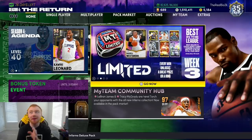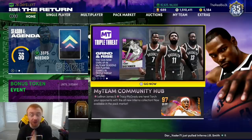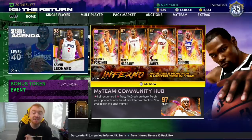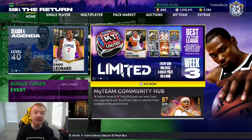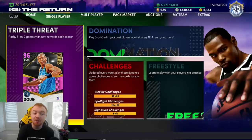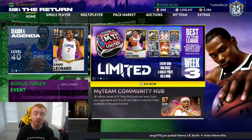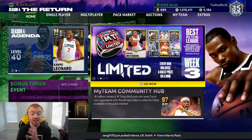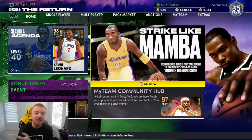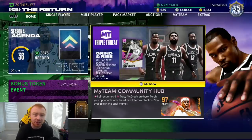Those are really good prize packs where you can potentially pull something great — I've pulled multiple pink diamonds out of these packs. I've probably opened over 400 free prize packs this year, including multiple 50-pack openings, a 101, and a 61. There are free prize packs in Limited, Triple Threat Offline, locker codes, and all that, and I honestly don't think a lot of people even realize these packs are there. Even if you pull nothing great, you're still getting a minimum of like 1,500 MT for free.